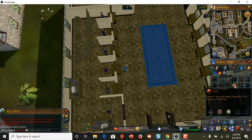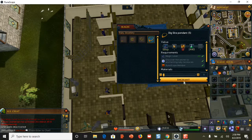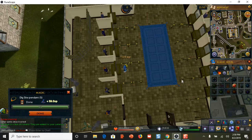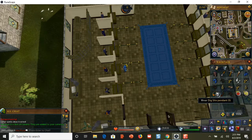Now I'm going to enchant that necklace. There it is — the level three enchant spell. I cast 'level three enchant ruby necklace,' left click, and click the enchant like that. Let's check my backpack — and there it is: there is your dig site pendant.